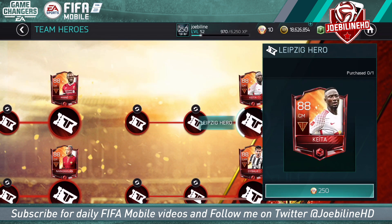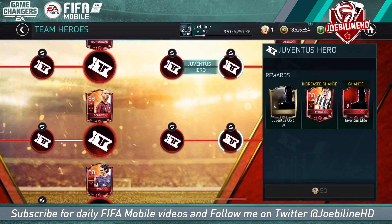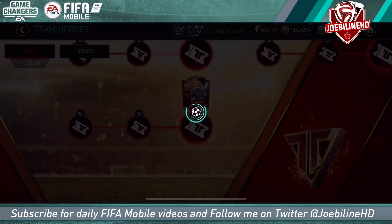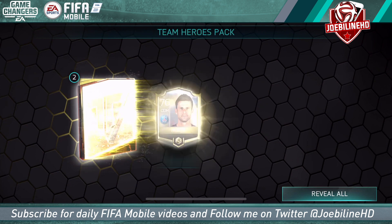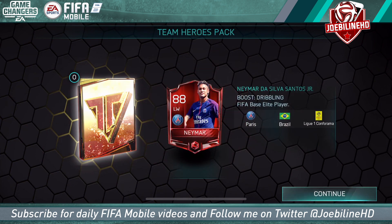We've got one team hero down. I wouldn't mind packing some normal Leipzig elites because then we can sell them. The odds are higher on these packs and you need to do at least one if you get into this zone. Let's try and get the guys we came here for - Cavani or Lukaku, or both. We've got two chances: Kim, Bebe, Lo Celso, Moda, Lo Celso and an elite...